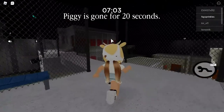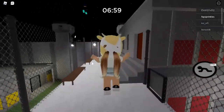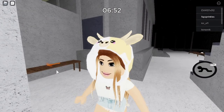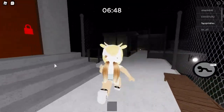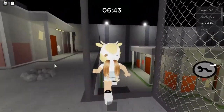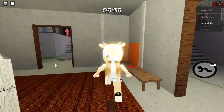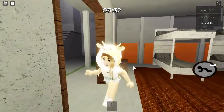I found somebody that glitched. Orange key guys, orange key — yes, we finally found it! Why did I not come here the first time? Okay let's go, open the orange door. We're gonna lock this right here. There's a red key, red door, and there's a Piggy.